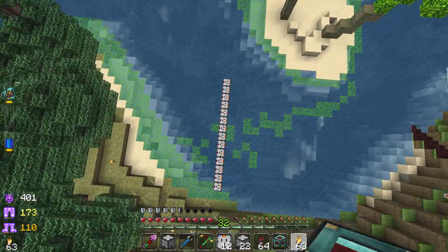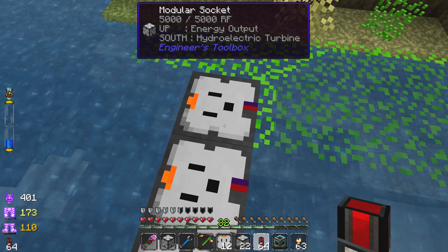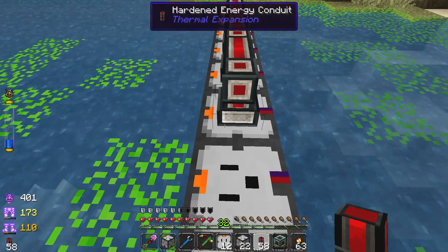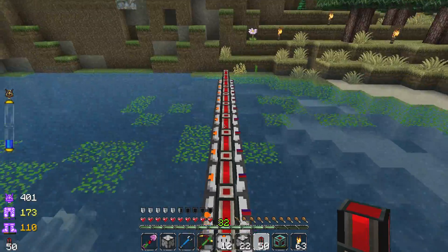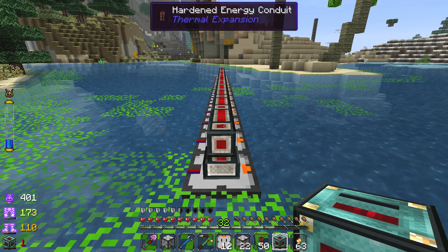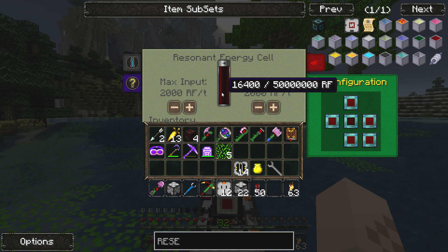There are our little guys down there. We can take our hardened energy conduits — I have to shift-click on these guys. You definitely need the modular energy outputs to at least output the energy. Let's turn on flying mode and see if we can get this resonant energy cell hooked up. Currently it's not collecting any energy, but if we set this to blue — look at that, guys, it's totally collecting a bunch of energy!